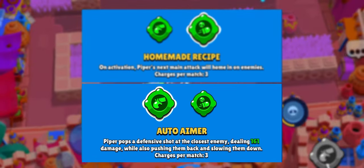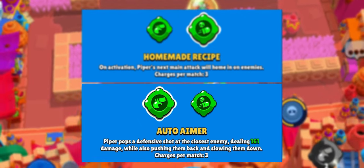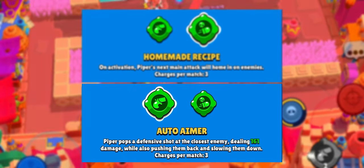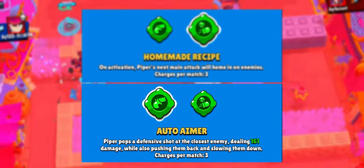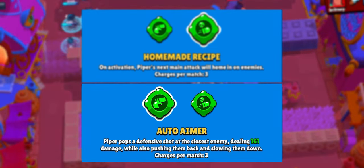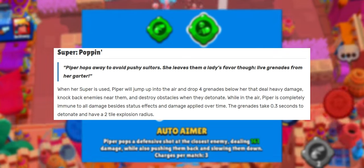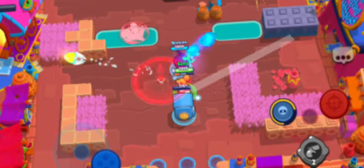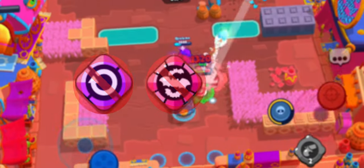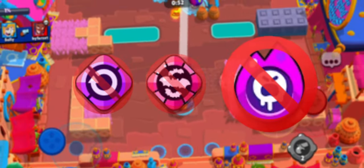Then we have Auto Aimer, the absolute bane of melee brawlers' existence. Piper pops a defensive shot at the closest enemy dealing 161 damage while also pushing them back and slowing them down. The damage is negligible but the push back and slow for any close brawler is absolutely brutal. Accompanied with Piper's super popping — which jumps her a short distance in any direction leaving four grenades — that is some nasty damage. Thankfully she has no epic or mythic gear and no hypercharge at the moment, so pray to the brawl gods that's a long way off.